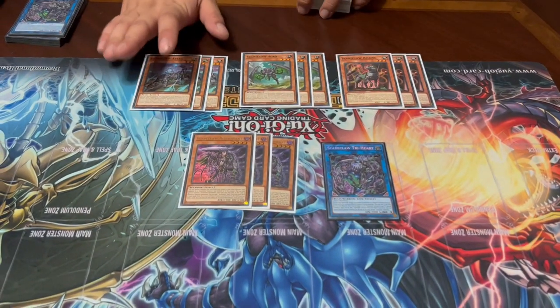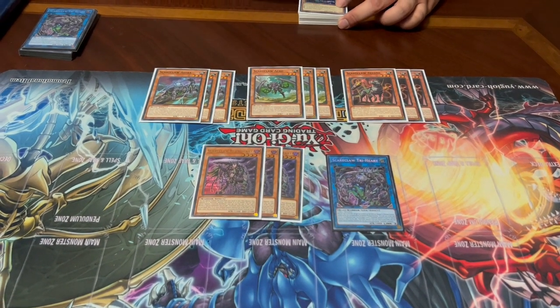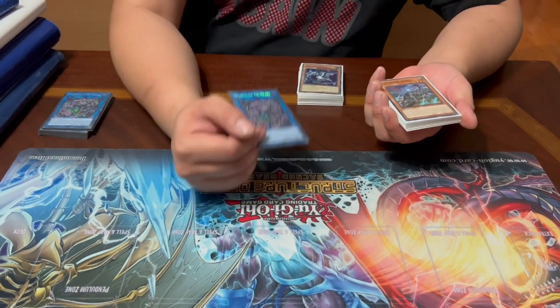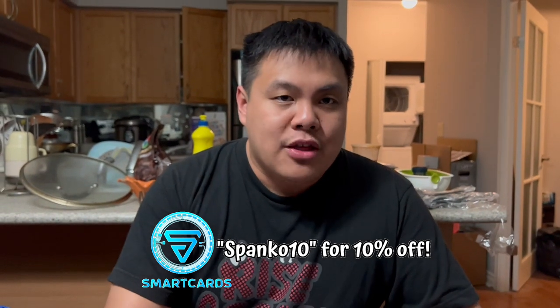Acro is the interesting one: while Acro's on the field, your Scareclaw monster in the extra monster zone can attack a number of times equal to the number of different Scareclaw monsters you have in defense position. This is how you OTK — assembling all these monsters, you attack multiple times, gain massive attack boosts, and deal piercing damage. And given that Trihart is unaffected by monsters in defense position, it's very hard for your opponent to stop it. Reichard is unique: it's not a beast, and when summoned you can add any Scareclaw spell or trap from the deck to your hand, giving you protection when going first.